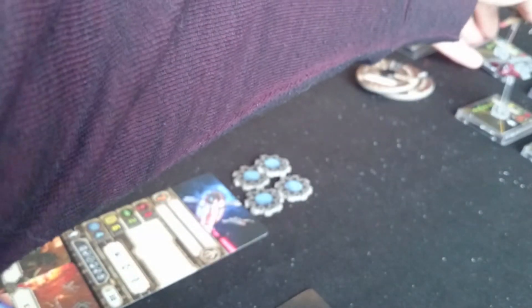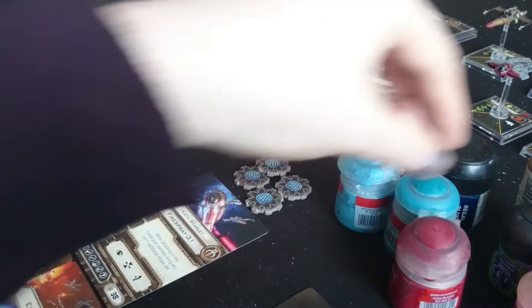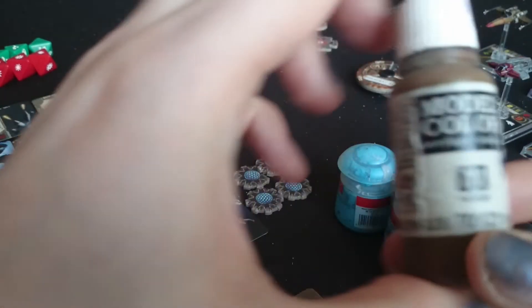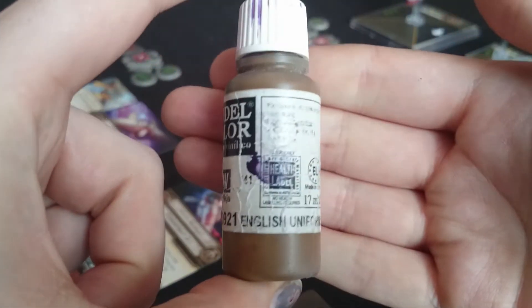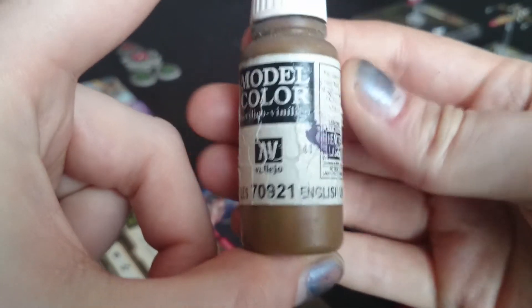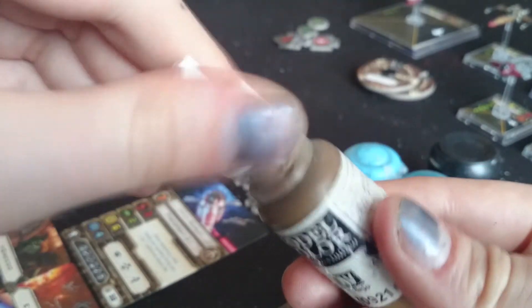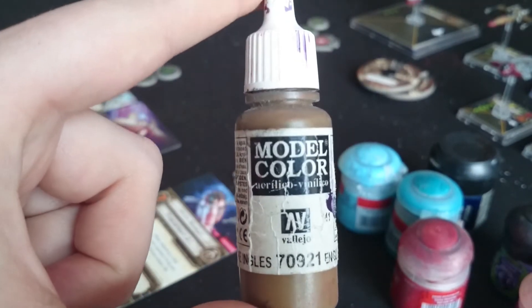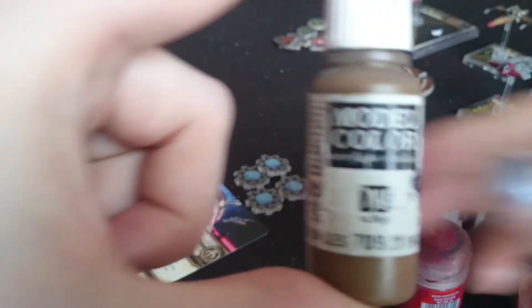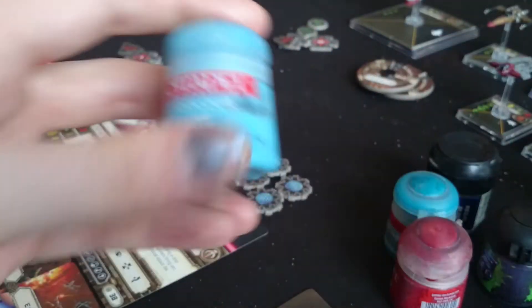Everything is done with Citadel paints. For the little brown ship it's a watered-down Vallejo model colour - I'm not sure of the exact name, but they come in dropper bottles so the paint won't dry out. I've had one tub since I started university - about eight years - and it's still pretty much exactly as I bought it. Everything else is GW Citadel paints.